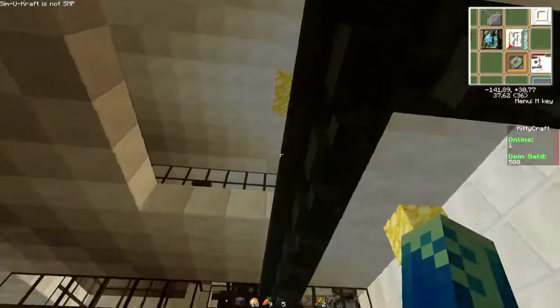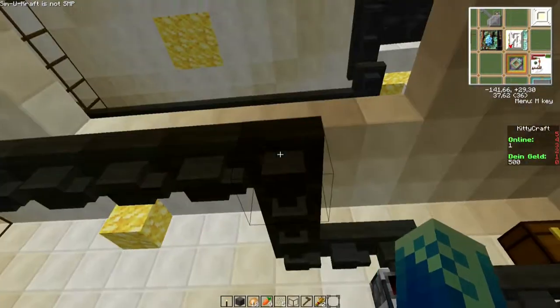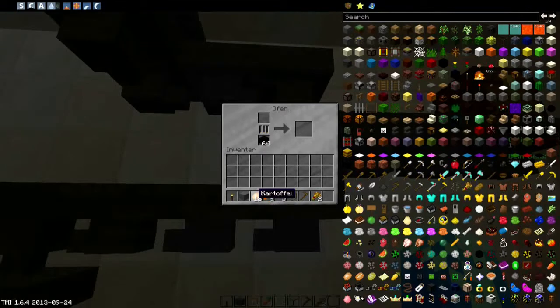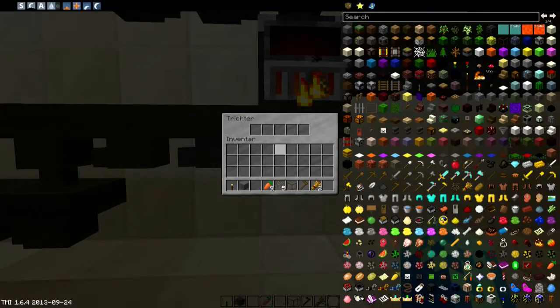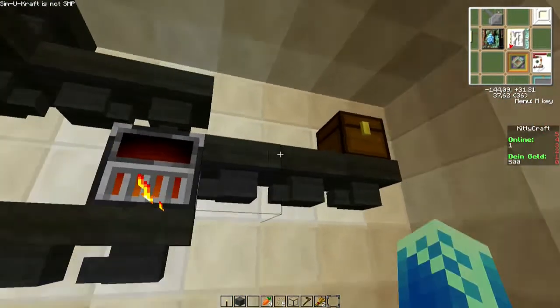Hier landet alles, was von oben kommt – von der Kaktusfarm und so weiter. Alles, was verbrannt wird, landet hier unten auch noch zusätzlich mit drin. Kann ich im Prinzip hier reinschmeißen. Die Kartoffeln werden hier automatisch dann zu Ofenkartoffeln. Diese Ofenkartoffeln landen im Prinzip dann gleich hier unten in den Trichter und werden durch das Geklicker da hinten abtransportiert.